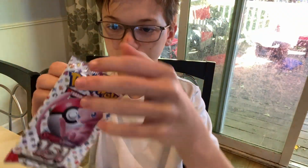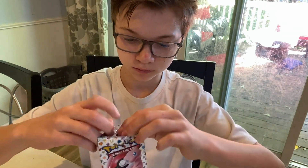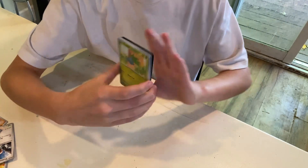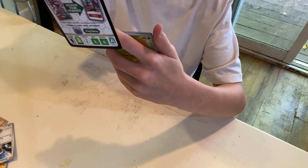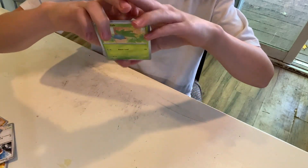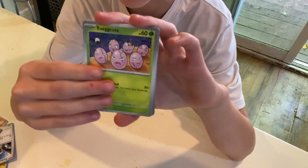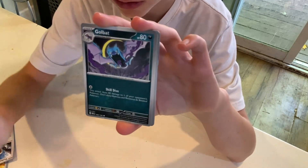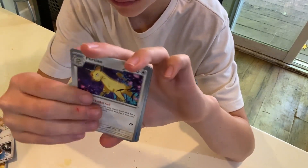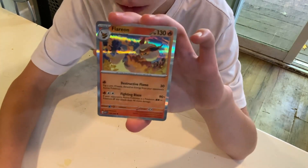Pack number four. Let's see what we get in pack number four. Flip that code card — we got the code card. Another shiny water energy. We have Oddish, Mankey, Meowth, Exeggcute, Golbat, Leftovers, Persian, Staryu, Krabby, and a Flareon.